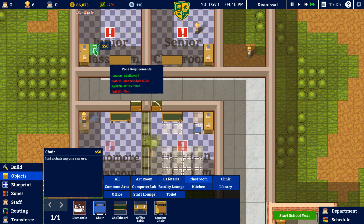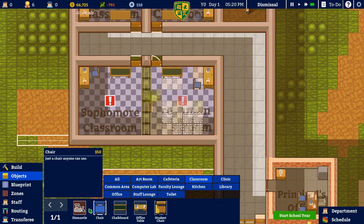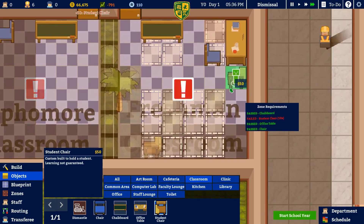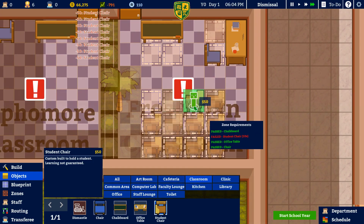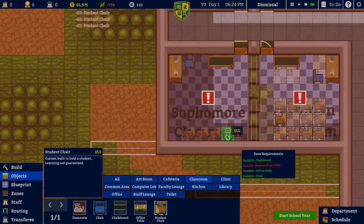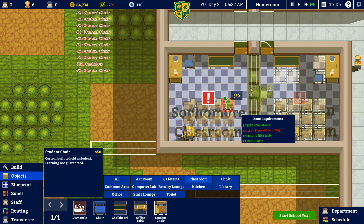For the classroom we need 10 student chairs, office table, chair, and chalkboard. So let's put the office table right there. And then the chair can go there, chalkboard can go here. The classrooms are all pretty much going to be the same exact setup just to keep it simple. We want to make sure... oh crap, now I don't remember where this is going. It's going to go there and then this one's going to go there. Oh God, I have to single click every time — I can't just drag and go. Oh, it's the next day.